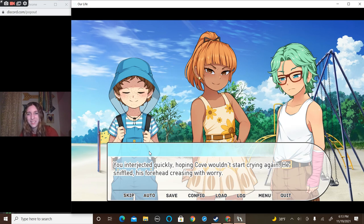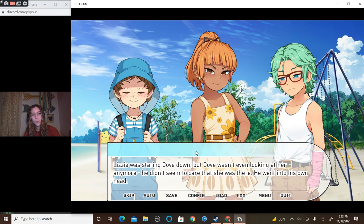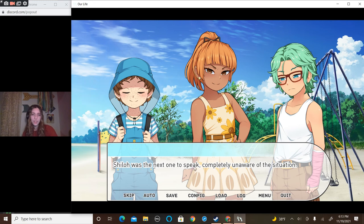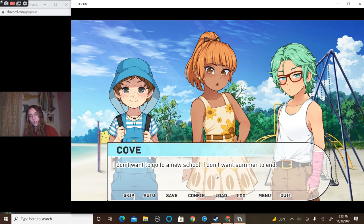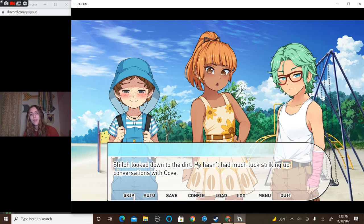Stop saying that or you're gonna make him cry again — it'll be like the hill situation all over again. You interrupted quickly, hoping Cove wouldn't start crying. He sniffled, his forehead creasing with worry. Lizzie was staring Cove down, but Cove wasn't even looking at her anymore — he didn't seem to care she was there. He went into his own head. Then Shiloh spoke, completely unaware of the situation. 'I met Lizzie and Gina at school — you'll see tons of kids there once summer is over.' 'I want summer to end.' He looked down at the dirt.